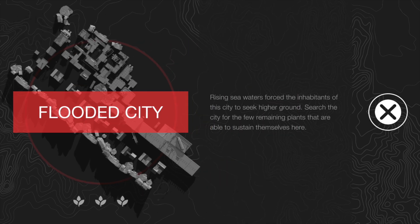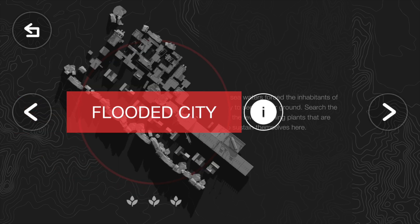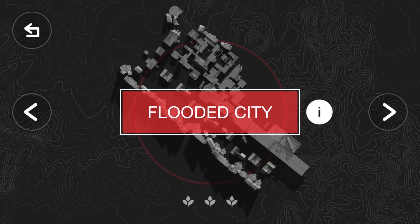So we got Flooded City. Rising sea waters force the inhabitants of this city to seek higher ground. Search the city for a few remaining plants that are able to sustain themselves here. Interesting. Alright, let's jump straight into this.